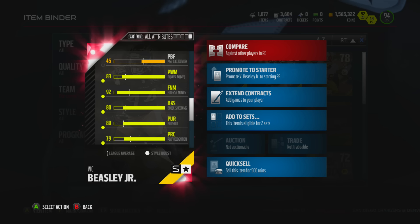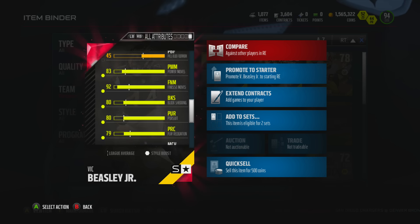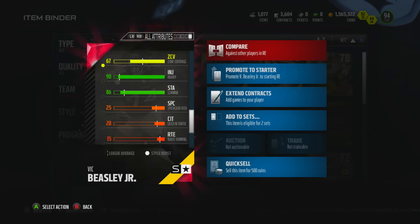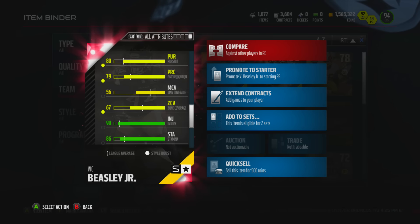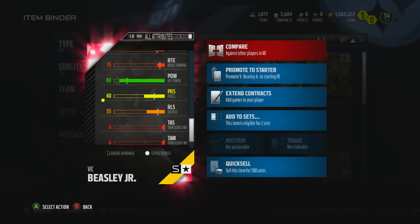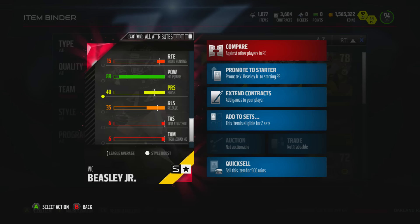80 block shed, 80 pursuit - not super great. 79 play recognition, decent injury and stamina at 90 and 86 - that stamina is a bit of a killer. 67 zone as well, so for those who run that 3-4 kind of stuff where your outside linebackers are, probably not the greatest. Dropping him in coverage is probably not fantastic either. He's also got 88 hit power.